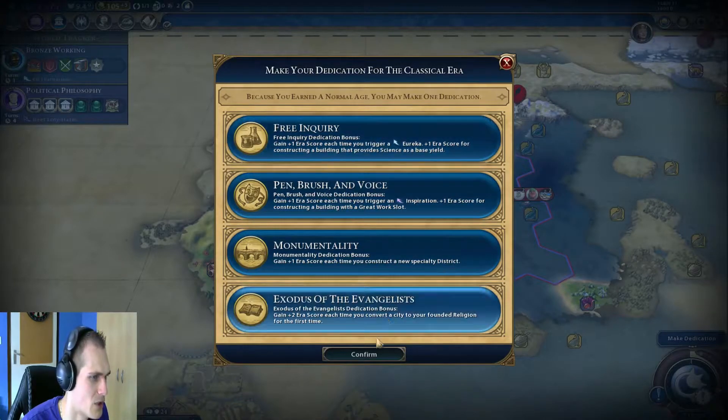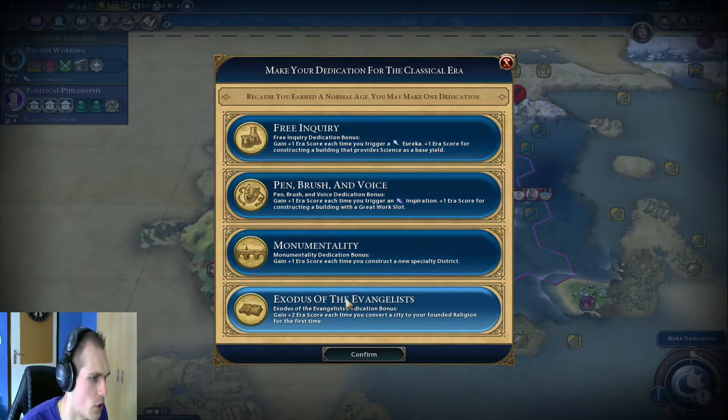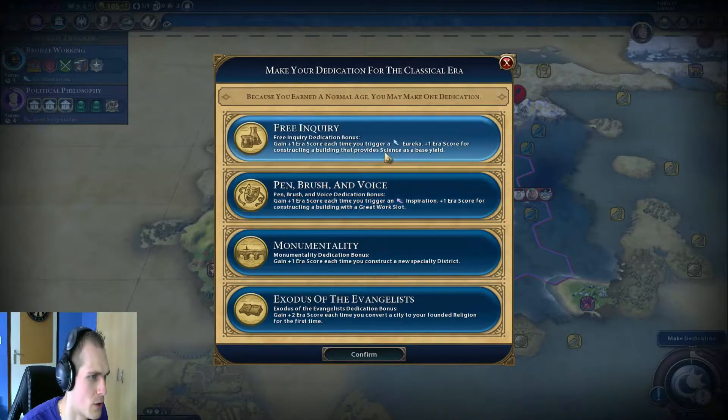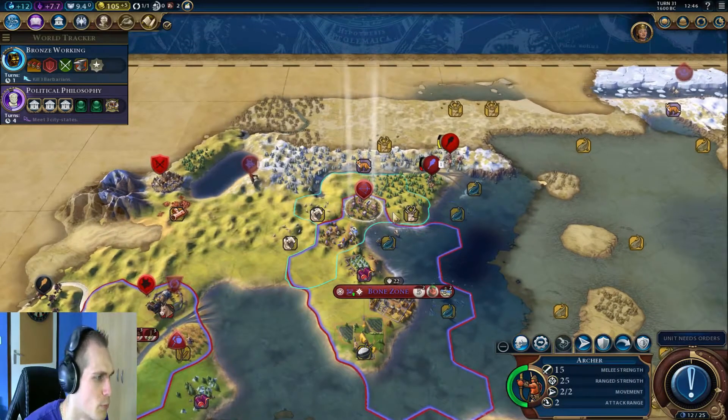Hey, did they change this? I think they changed the look of this UI. It is more intuitive right now. Let's go for science - definitely the Eurekas and mostly the science buildings that we built will give us some era score, which is pretty good.